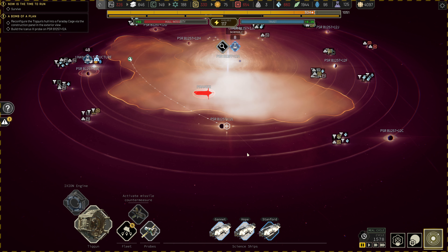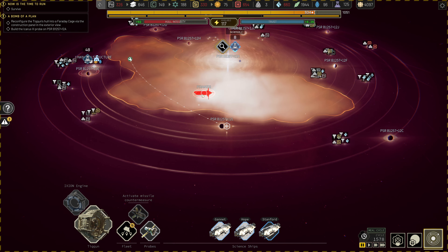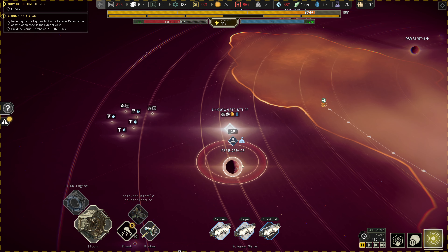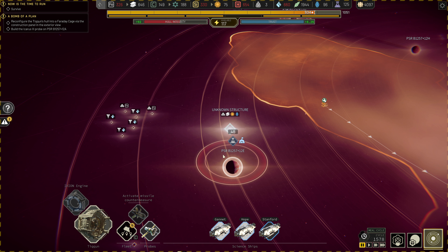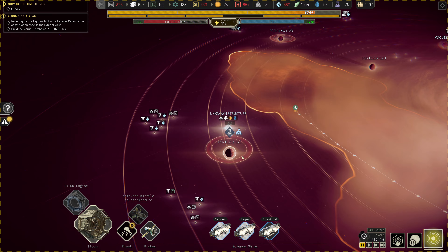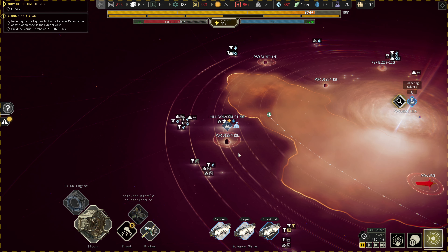One of the science ships — well, we lost the Melon to the Piranesi and we lost the Foucault because it was hovering over 12E gathering the science. I thought the science ship itself would be protected because it was in orbit here, but it got destroyed by the drone swarm.